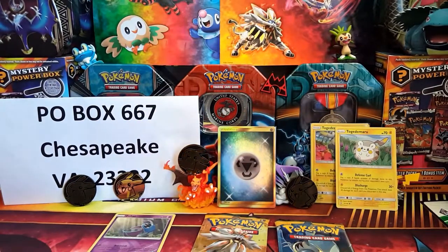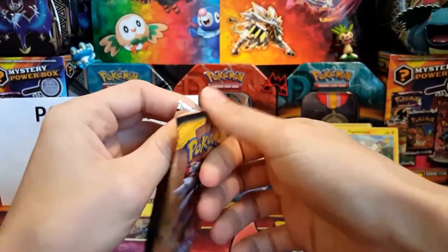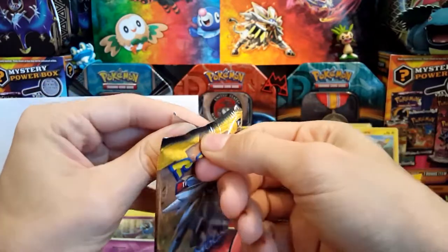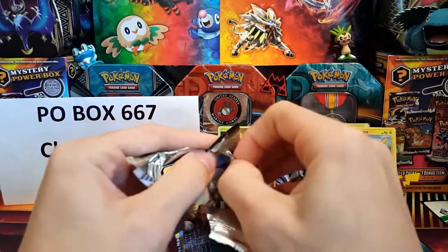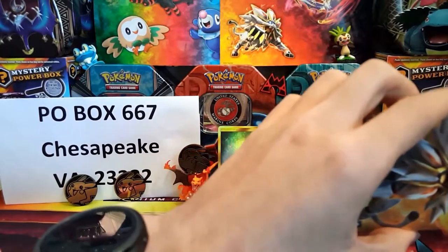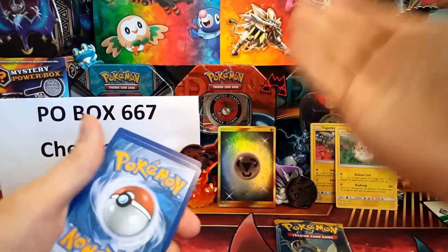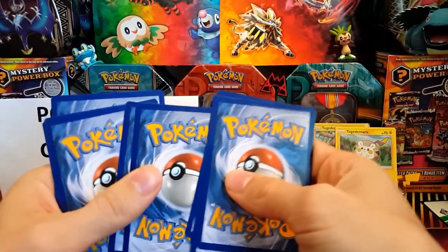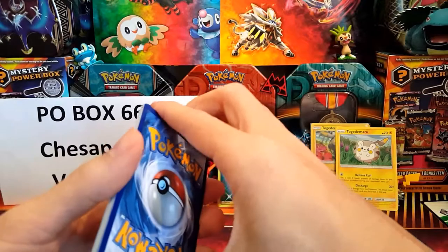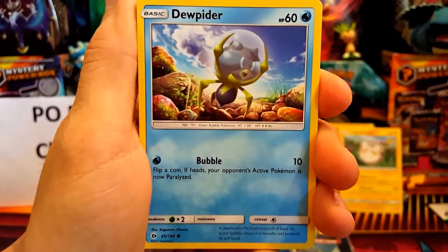This video is already super hype just from that and we still have two packs left. I guarantee these two packs are not going to be anything good — my hands are a little sweaty from that amazing pull. I cannot believe I just pulled that. Sun and Moon has treated me very badly a lot of times, and now we just pulled the secret rare Metal Energy. I do have the secret rare Psychic Energy, so it's awesome to add the Metal Energy to the collection.